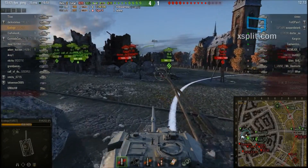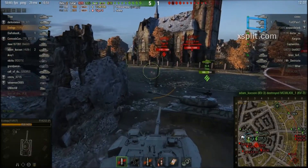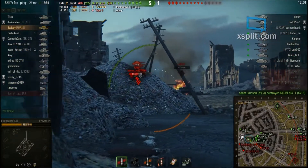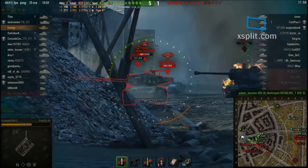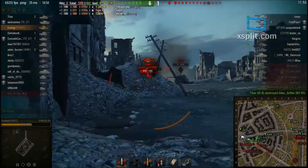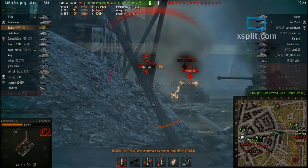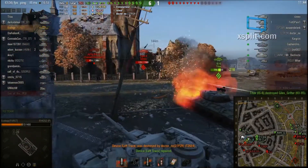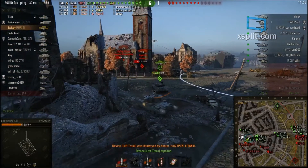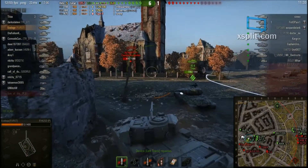I feel like I need to move up and do something — I can't just sit at the corner doing nothing. I'm going to help this IS-6. I come around the corner, zoom in, looking at what tanks I can hit. There's the side of the Super Pershing and also an OI tank back there, which I mistakenly read as the O-Ho — an amazing mistake that made me very scared. I shoot the Tiger II again. So far, so good — a thousand damage done.